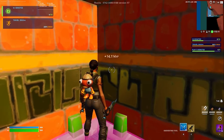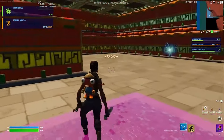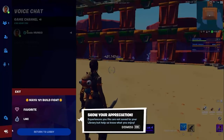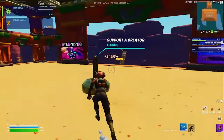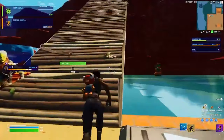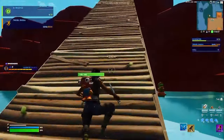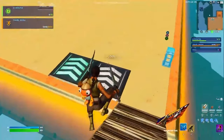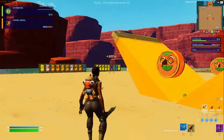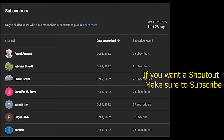Once you're done AFK-ing, go back to the rift and restart the whole thing. If you redo it you should get 100,000 XP in about five minutes. If this worked for you, please use code 'Zmongo' in the Fortnite item shop. Subscribe for a shoutout.